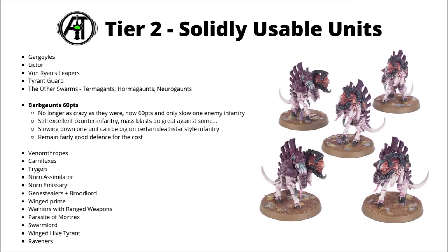Two wounds at Toughness 4 with a 4+ save isn't bad defence for 12 points each, and their mass blast weapons are really quite good for cheapish infantry. If you get to fire a unit of these into a 20-man squad or something, you're going to be adding a crazy amount of extra shots. They can fulfil the role of dedicated anti-horde really quite well. I probably wouldn't go overboard on them, but a unit or two to have on the battleline seems pretty fine for killing enemy light to medium infantry, and potentially still having a whole load of value slowing down a big expensive heavy infantry type unit and keeping it out of the fight for a turn.